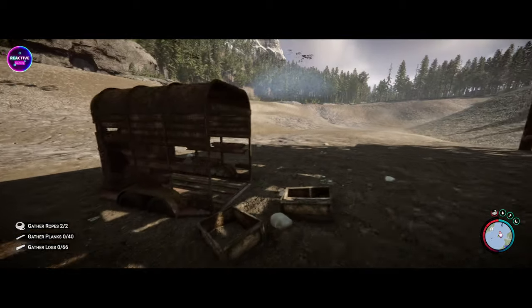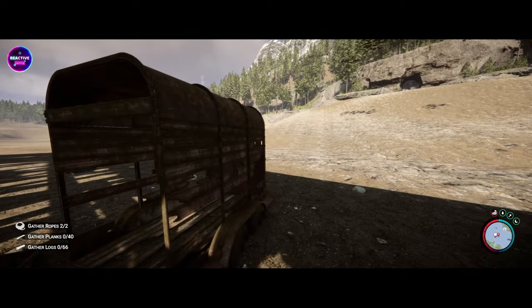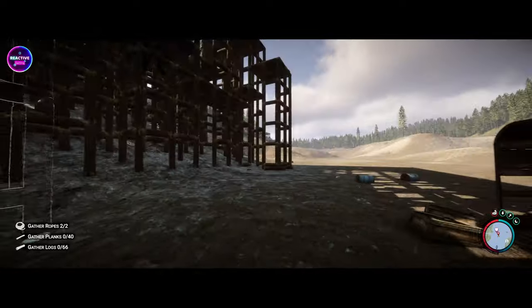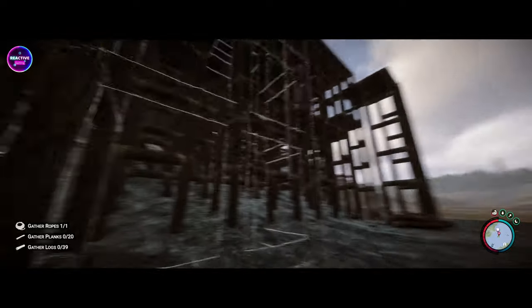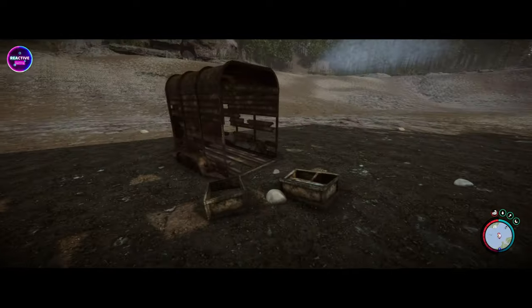Oh, there's a carriage here. Why would they put a carriage here? You reckon there might be a body in there? Maybe. Or something. Where's the horse? That's what I want to know.